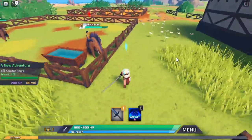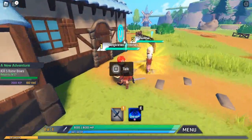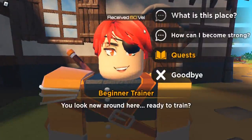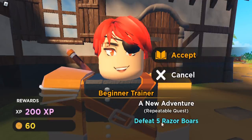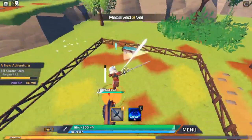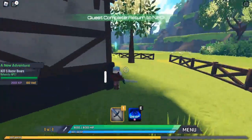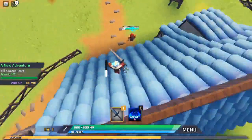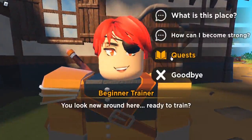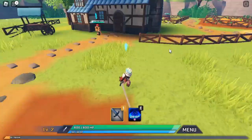Let's head back to the NPC — claim! We got 60 vel. It's a repeatable quest so we can do it again. We're almost at level two already. Quest complete again! Oh, can we get up on this house? Oh my god, we can! Claim — level two! Received 60 vel.